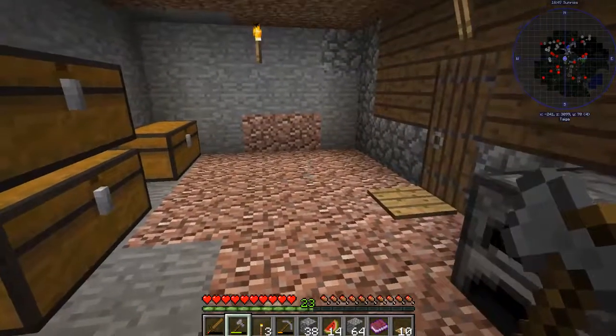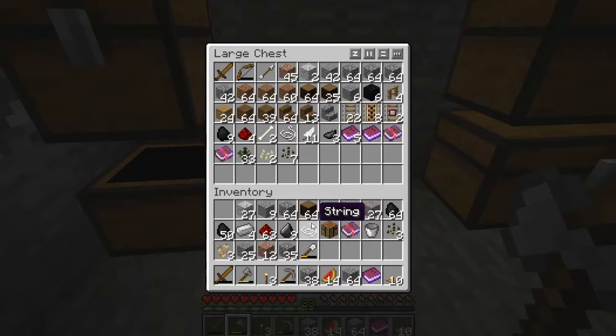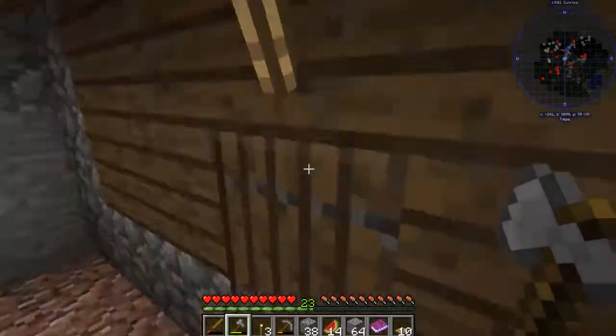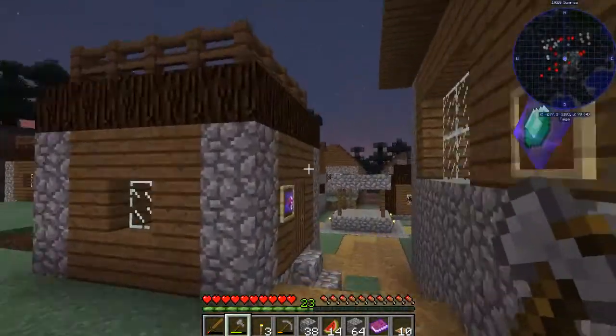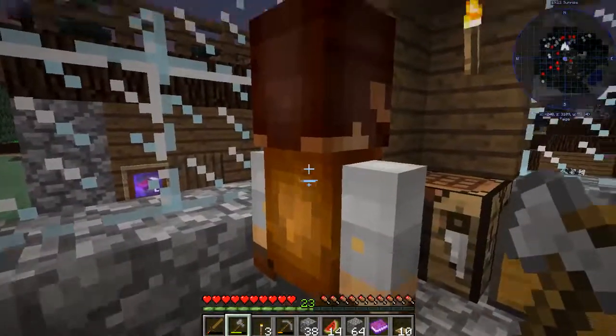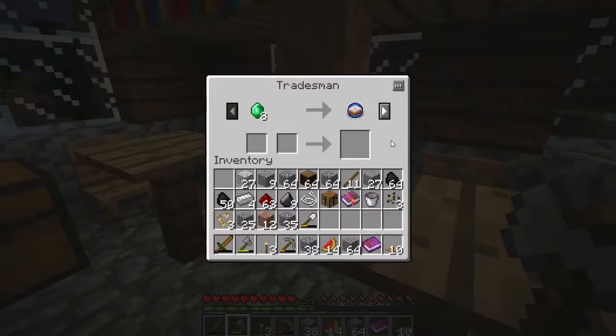I got a couple of things done in between episodes. I did some mining to try to get some stuff - as you can see we got some iron here. We don't have a blacksmith yet, so let's go see how much a blacksmith is, because the blacksmith can make armor and stuff for everybody. The blacksmith is only six - we can do that.